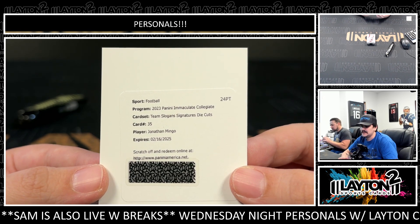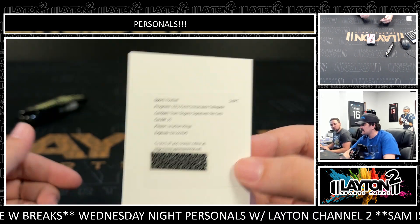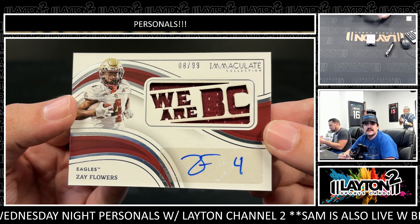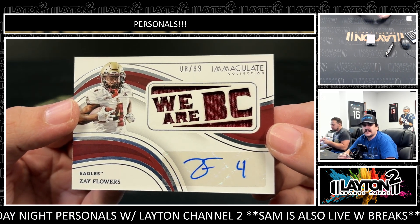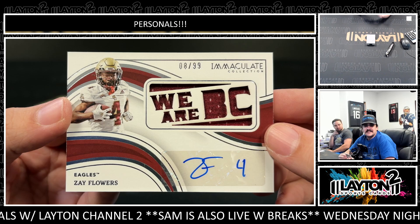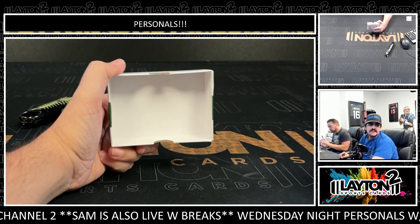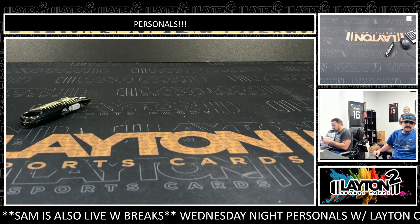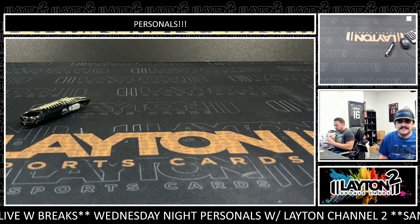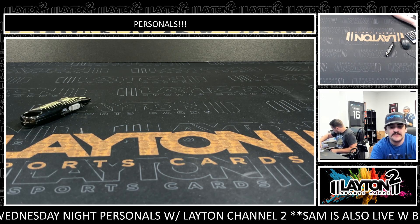This is the signatures die cut to 99 — it's Zay Flowers. The Ravens rookie receiver. He's been playing really well. Him and Addison had a big night on Monday. That's what the signature die cut will look like. Nice one there — Flowers for the Ravens. And that'll do it! Oh, Kareem Jackson — that was the guy for the Broncos. He's had a few dirty hits in his career. Thank you Kyle, nice hits in the Galaxy and some nice hits on Immaculate as well. We appreciate you, we'll get it right out to you.